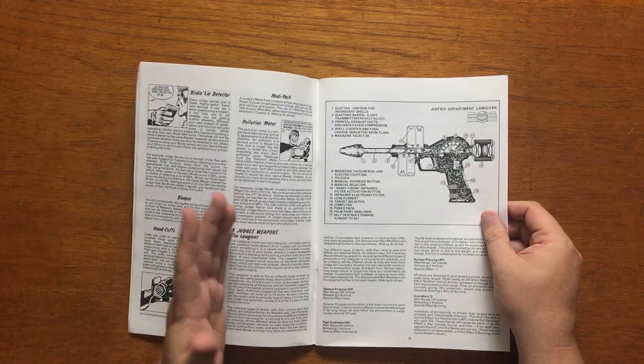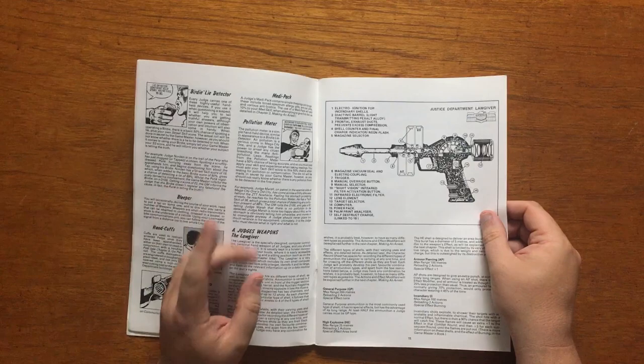Also, a Judge needs to roll to see if they are psychically immune, or triple zero. Furthermore, Judges who start off with a 40 in any stat begin the game with a special ability to use with that stat.